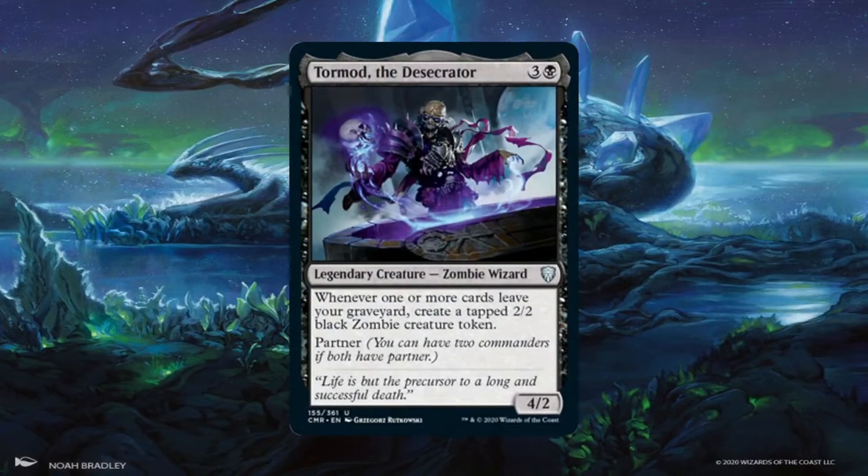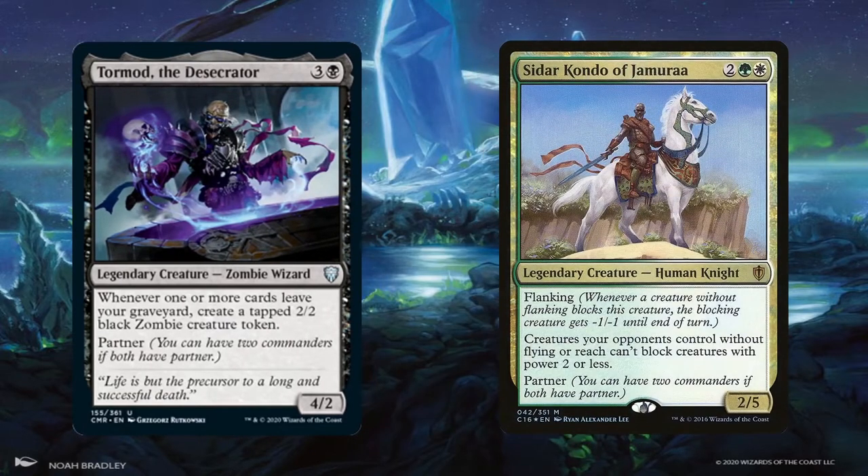Tormod is a 4/2 zombie wizard for 3 generic and 1 black. Whenever one or more cards leave your graveyard, he creates a tapped 2/2 zombie creature token. Since this isn't limited to reanimation or to creatures, this ability is pretty strong — even replaying a fetch land from your graveyard triggers Tormod. Sidor Kondo is partnered with Tormod not just to give him access to green and white, but because Sidor Kondo essentially makes our zombie tokens unblockable. He's a 2/5 human knight with flanking for 2 generic, 1 green, and 1 white.